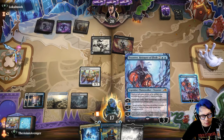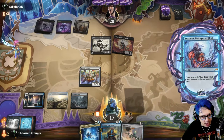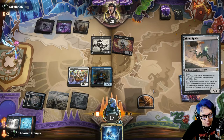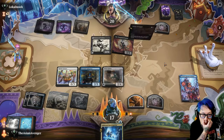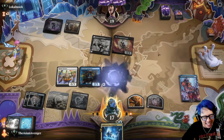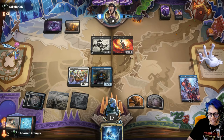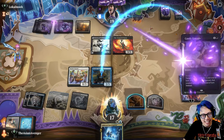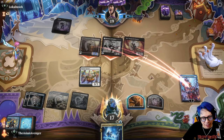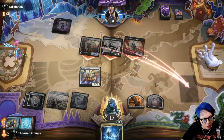Drown in Ichor — I'm gonna block, to no one's surprise. Okay, sweet, huge — actually huge. I'm gonna pitch to Lance. They must have Go for the Throat 100%. Oh my god — Candy Grapple? That's hilarious, what is that? Okay, you got it. They're actually cooking — they're playing nothing but nonsense right now and I kind of love it. I couldn't save Tezzeret so Tez is gone.